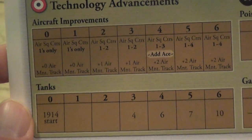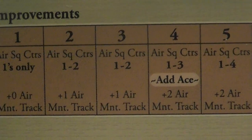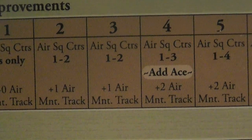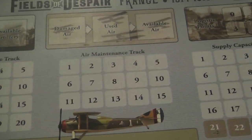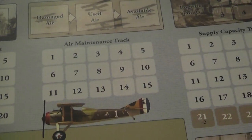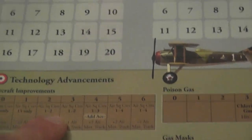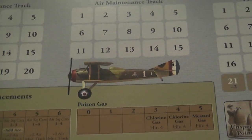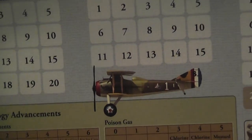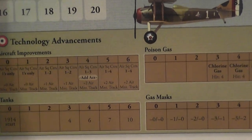For example, aircraft improvement tells you the quality of the aircraft you can use. Suppose my level is three — that means I can have air counters with a value of one or two, but I cannot have a three or four. So this represents individual quality, and separately there is the total number I can have. You may have capacity to supply a lot of aircraft but your aircraft are kind of lame, or you have very good ones but not many of them.